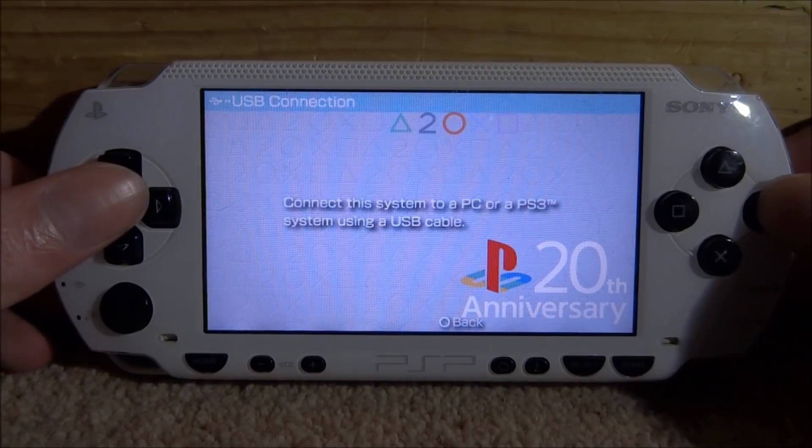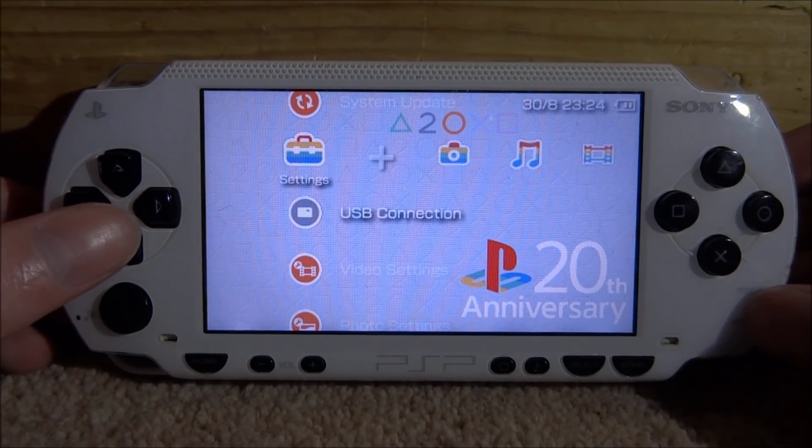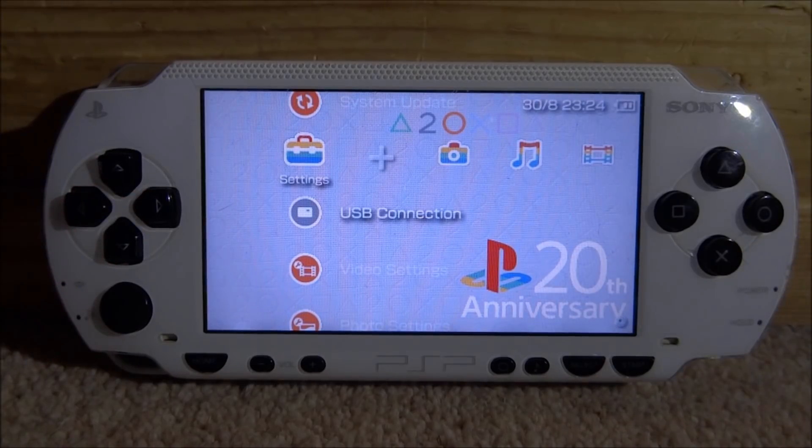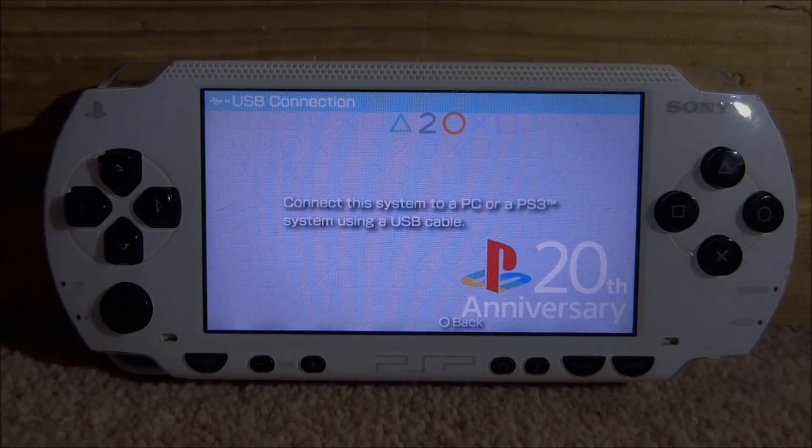What you want to do is just go ahead and connect your PSP to your PC. Go ahead and press X on USB connection, and then when it's connected, I will show you guys what to do next.